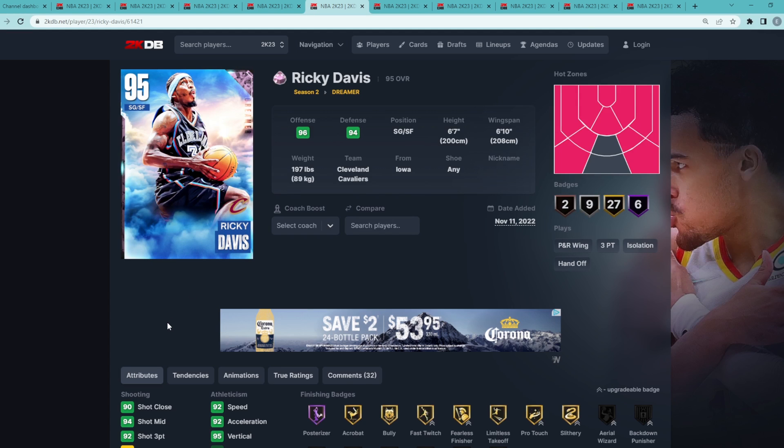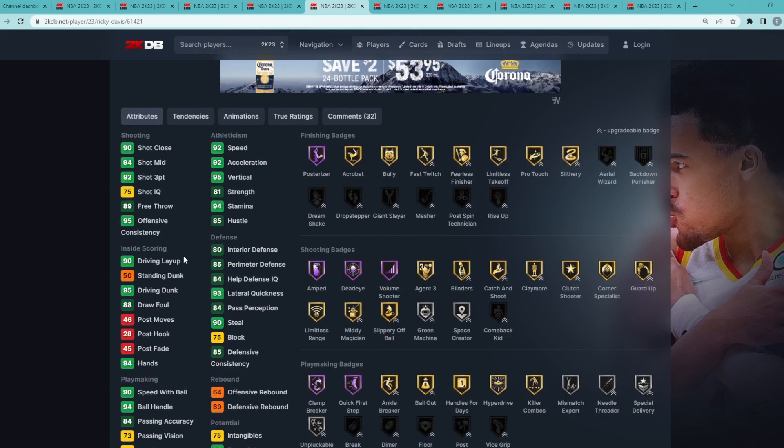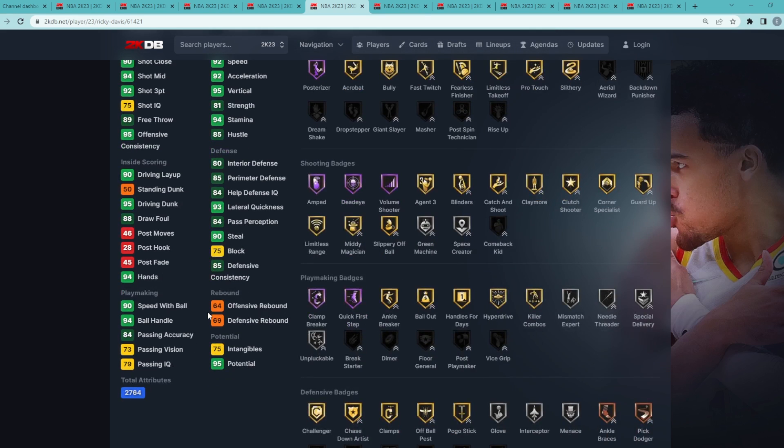Coming in at my number 5 spot, halfway into the list, is Pink Diamond Ricky Davis. I think cards five, four, and three you could really put in whatever order you want. Ricky Davis is a shooting guard/small forward, 6'7 with a 6'10 wingspan. Offensively, he's going to be one of the best shooting guards in the entire game — especially for Pink Diamond cards, he's one of the best offensive Pink Diamond cards. He's got a 92 three ball, 94 mid range, 92 speed, 92 acceleration, 95 driving dunk, and 90 vertical.